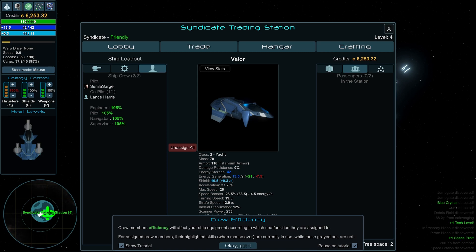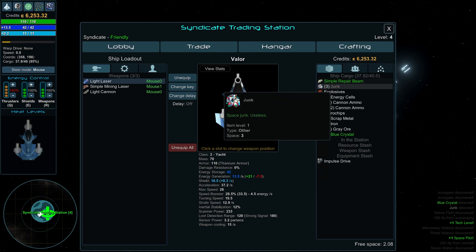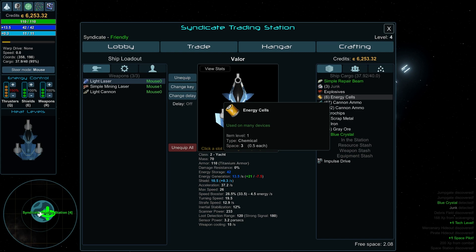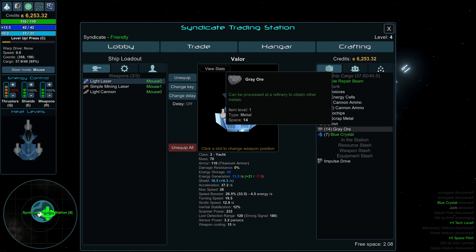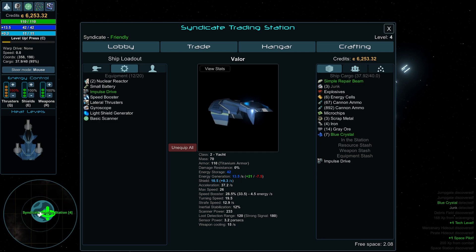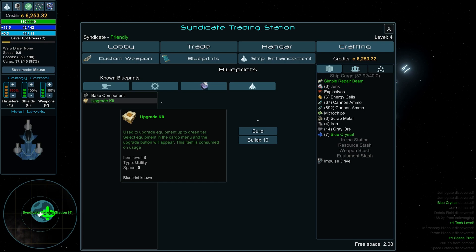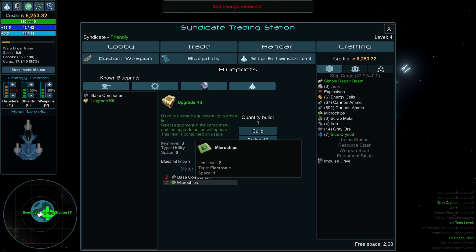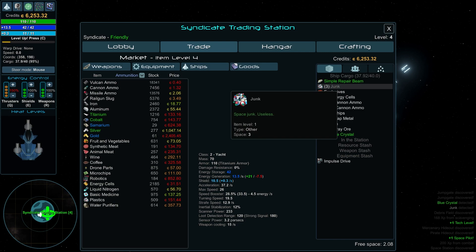Crew member efficiency affects ship equipment according to each specialization. I like how that works. Let's look at what we have in cargo — we're going to get rid of junk, sell explosives, maybe sell three energy cells, keep scrap metal. The iron we'll keep. Blue crystals — not sure if we should sell. The impulse drive we can sell. After selling we're at 33 out of 40 capacity, so really we just need a bigger ship.